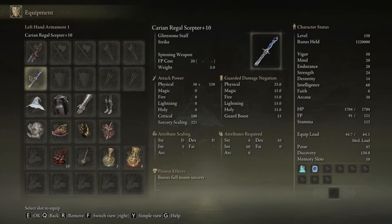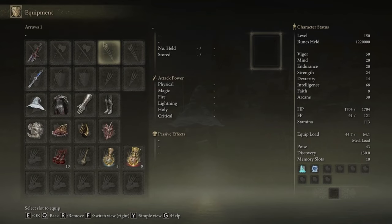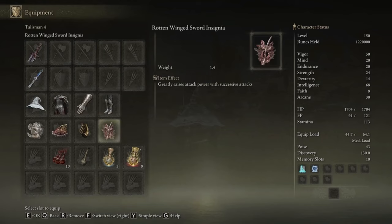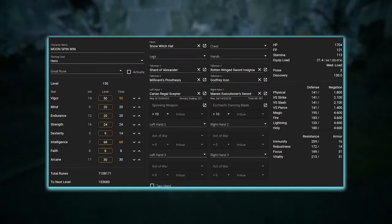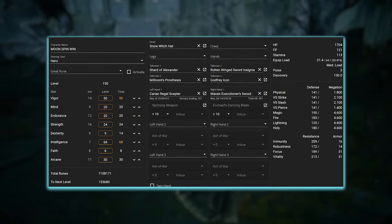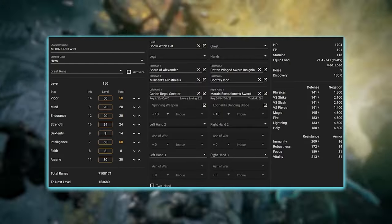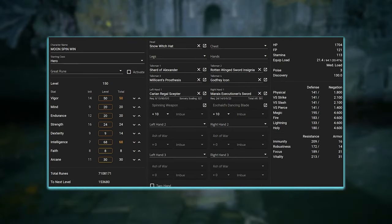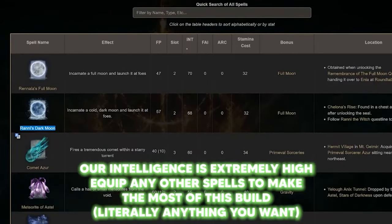The staff and Mariah's Executioner are all at plus 10 max level. The talismans I mentioned are the Shard of Alexander, Millicent's, Rotten Wing, and the Godfrey Icon — all to boost the damage of Mariah's Executioner to the max. For stats, we are at level 150 for the first time on this channel, as every build I've made before has always been at 125. Make sure to start as the Hero class, taking the same even stats as me. These stats allow us to stay healthy and meet all the requirements for our weapons, spells, and gear, and also gives you access to additional spells like Comet Azur.